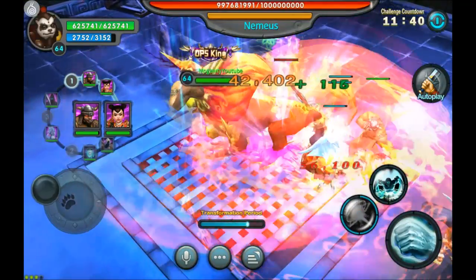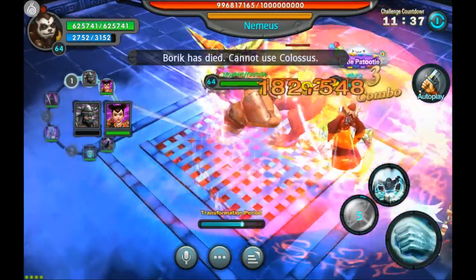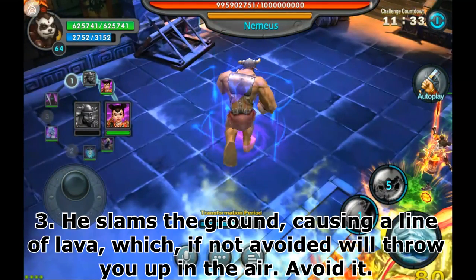I went around to the front because he's doing his tail wag move, which also does extreme damage or can kill you. Then I start hitting him from the front because I don't take any damage there.